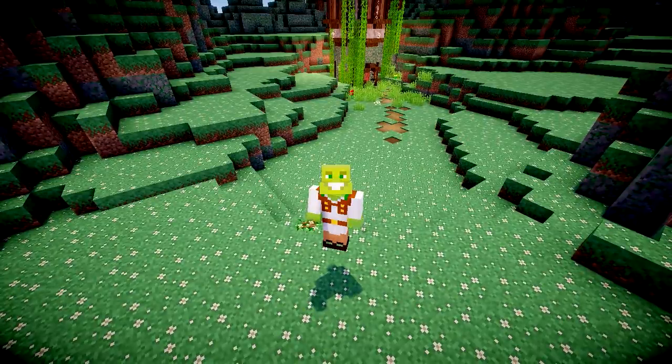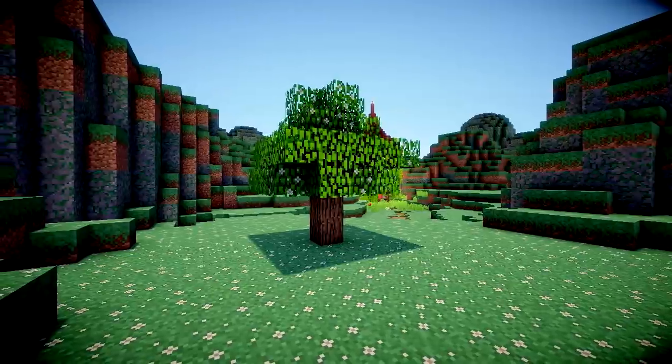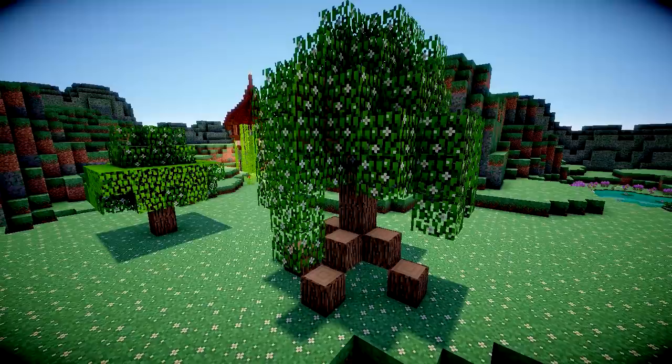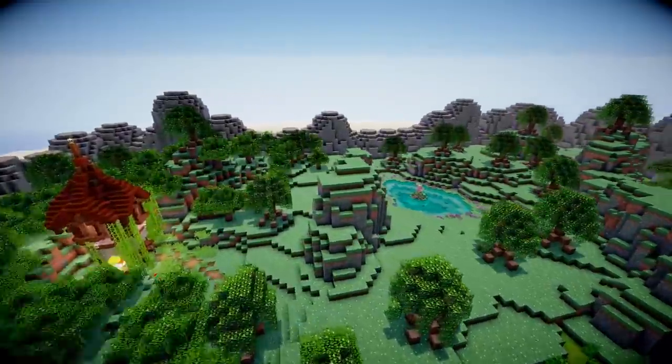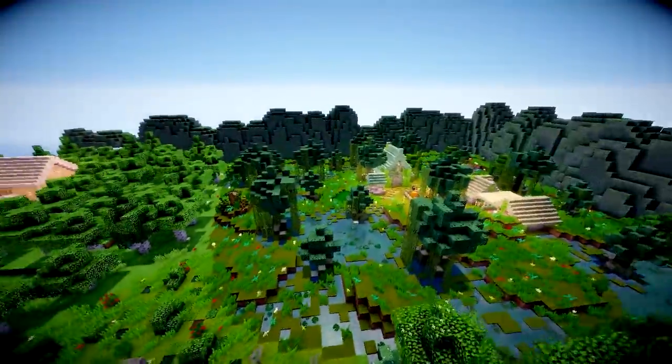And now for the trees. We're going to use some flowering oak saplings, which don't look boring. However, I also made a custom tree, because why not? Let's go plant these around the biome. And I did. I also bone milled everything. So there you have it, that's what my dimension would look like.